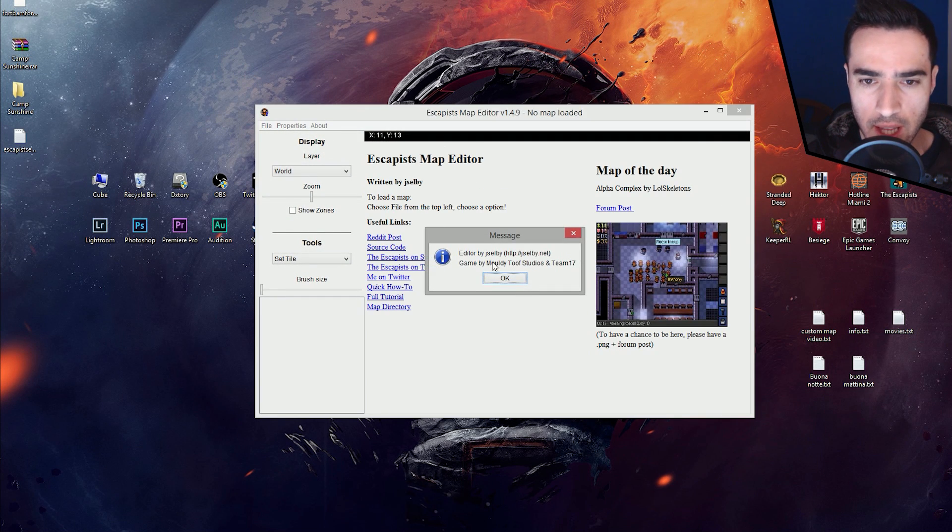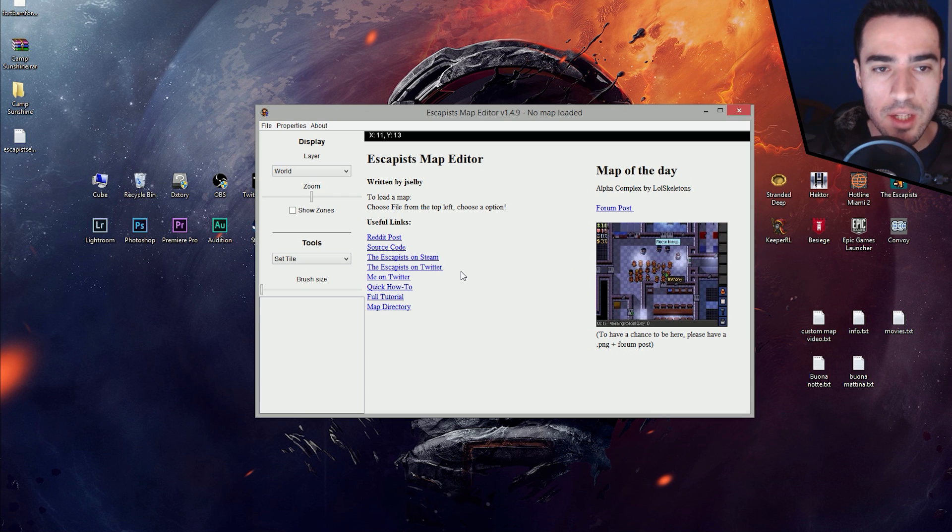Before I forget, this is created by G Salbi — the guy that created this and made this possible, which is pretty awesome. As I told you before, you cannot create a prison from scratch. You always have to load a map that is previously created — an official one.